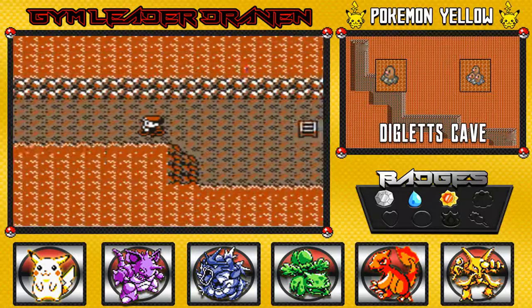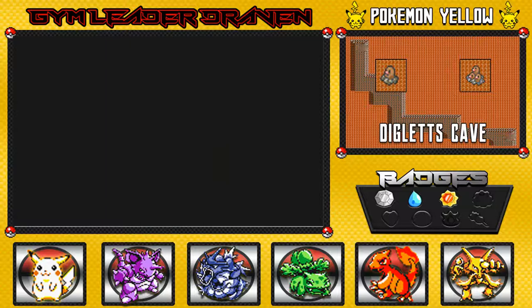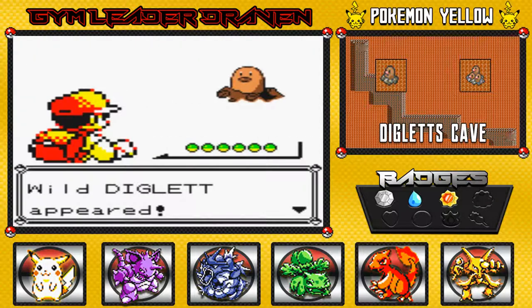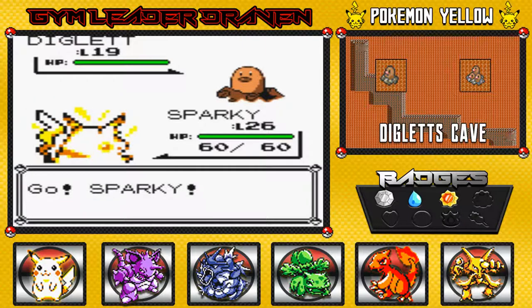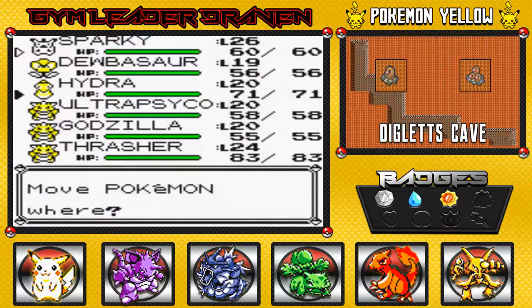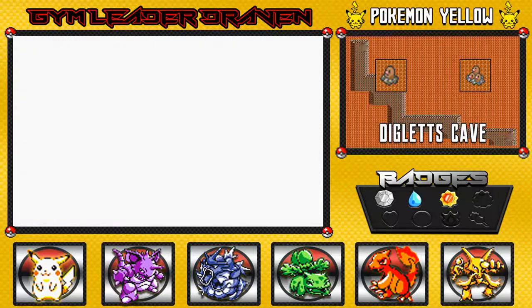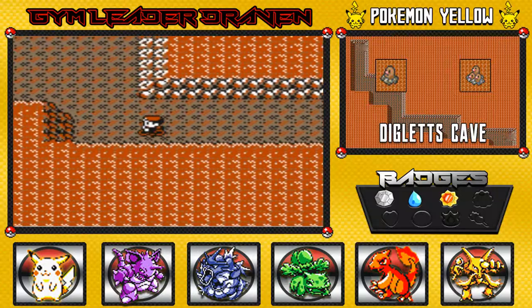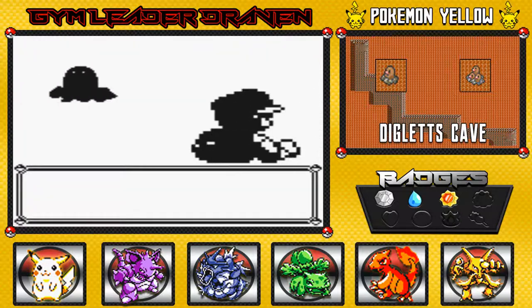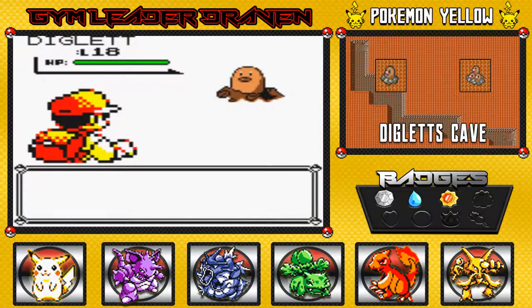We are in Diglett's Cave right now, and of course it says it all — you'll find Diglett here. They're very speedy and very annoying, you gotta be careful. Eventually you'll find that occasional Dugtrio, so what I'm gonna do right here is switch to Hydro, because they are ground-type, somewhat rock-type, and they are weak against water-type Pokemon.